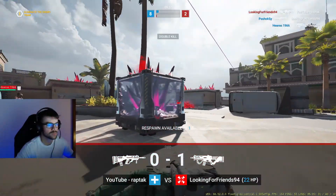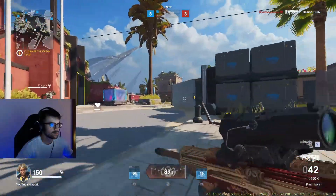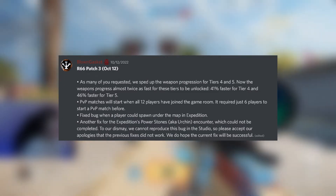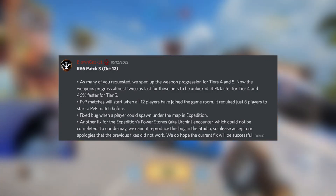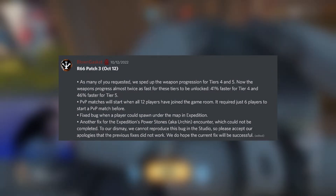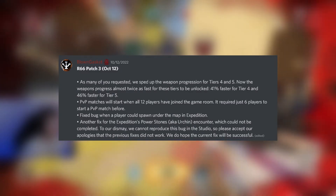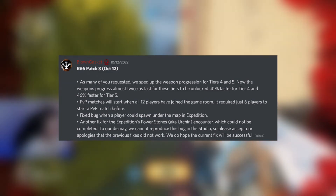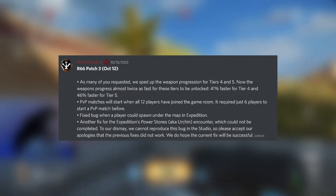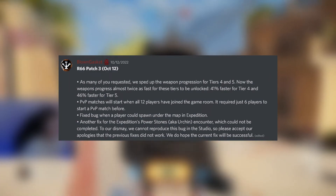But before we get into this video, we're going to talk about an update that happened two days ago — I'm a little bit late to the party. R66 Patch 3, October 12th: in this patch they've sped up the weapon progression for tiers 4 and 5. The weapons now progress almost twice as fast for these tiers to be unlocked, which meant that for a lot of people, including myself who was only halfway through tier 4, had tier 4 and tier 5 unlocked once this update dropped.